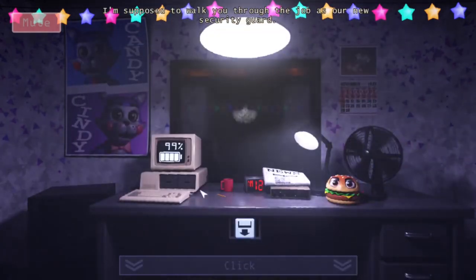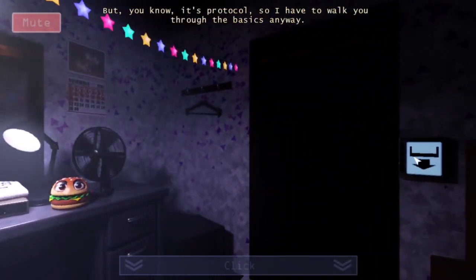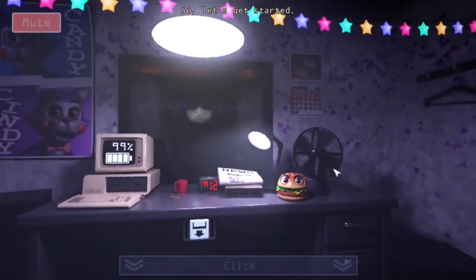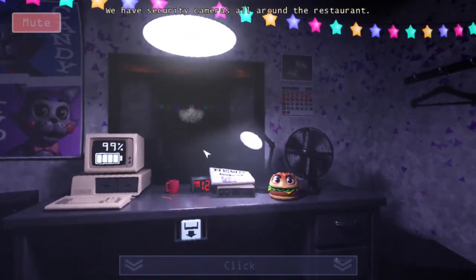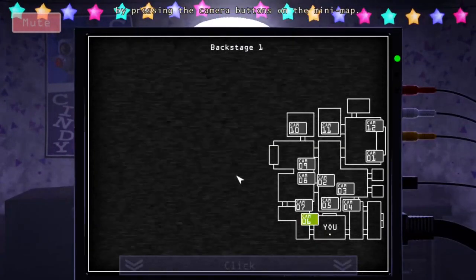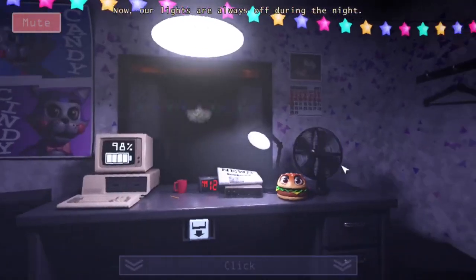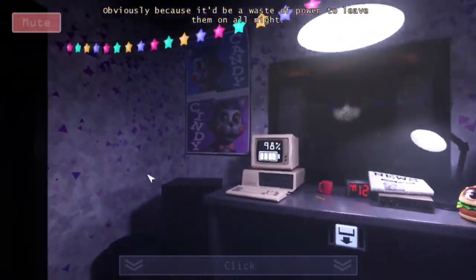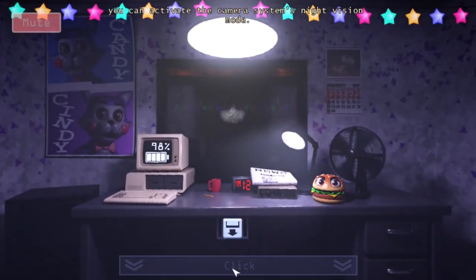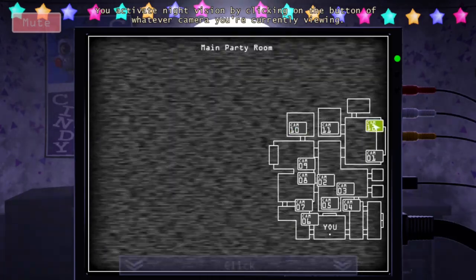I'm supposed to walk you through the job as a new security guard. From your resume, I can tell that you're already a well-experienced guard. But it's protocol, so I have to walk you through the basics anyway. There are security cameras all around the restaurant, and if you bring up the camera panel, you'll be able to view from each camera by pressing the camera buttons on the mini-map. Our lights are always off during the night — obviously, because it'd be a waste of power to leave them on all night. So to actually see something on the cameras, you can activate the camera system's night vision mode.